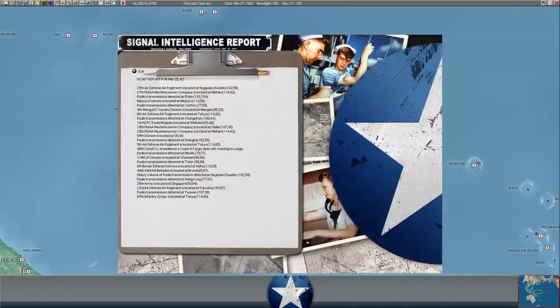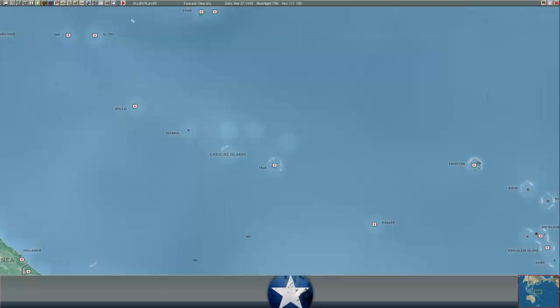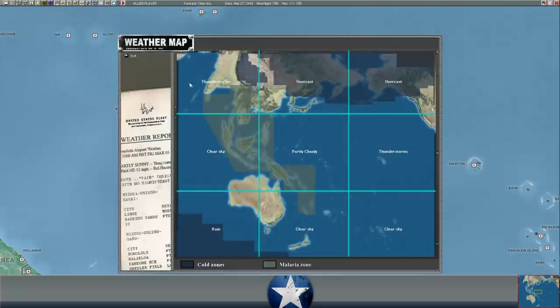Let's take a look at SIGINT - anything interesting? Construction companies loaded on transports moving to Lunga. Not a lot of super interesting stuff in SIGINT. Weather report: Rangoon is going to remain thunderstorms, which should be good for us. Clear skies over the Dutch East Indies, which isn't great for us. Rain over southern Australia where the carriers are - if there are any subs, it makes it harder for them to spot us.